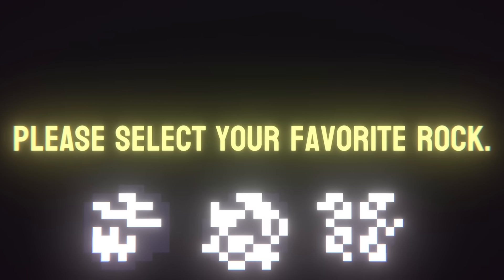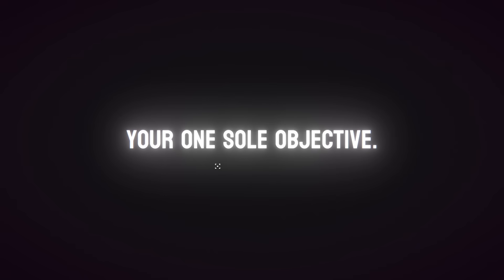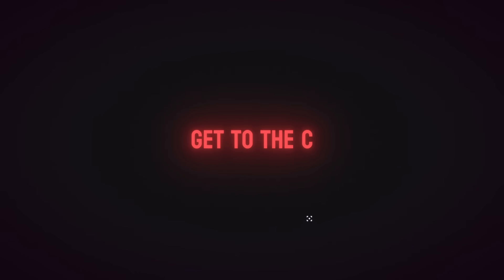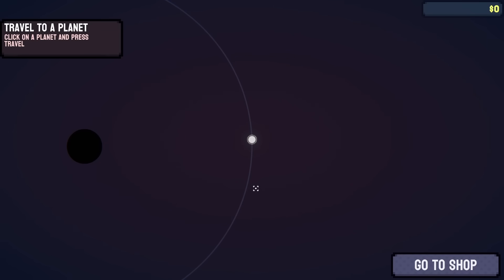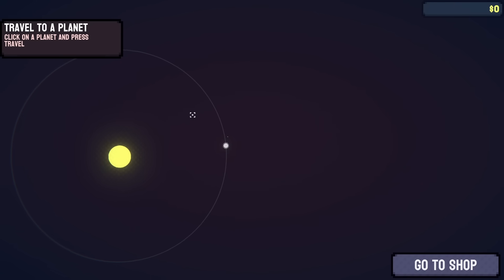Hello fellow engineers, today I'm selecting my favourite rock. This one sort of looks like a strong shape if you squint and tilt your head a bit. But in this game I have one sole objective: get to the core. Quick warning - this game is very, very addictive. I did a little trial before I play every game and I looked down and I've been playing it for over an hour. So basically we have an entire solar system and we are responsible for mining it.